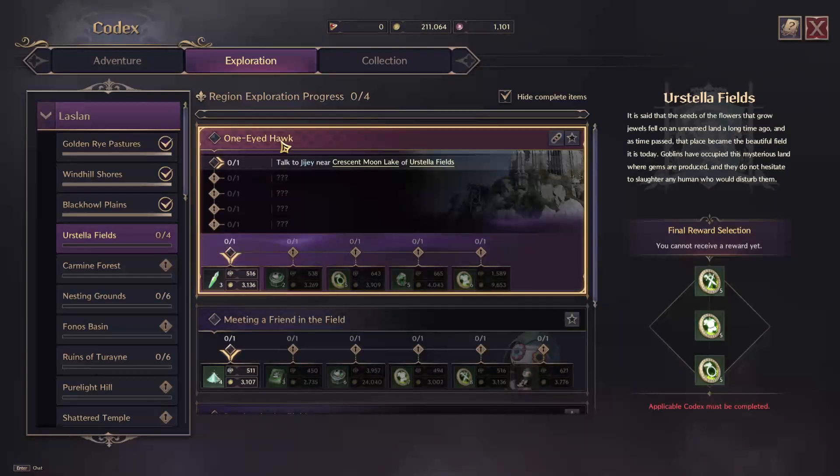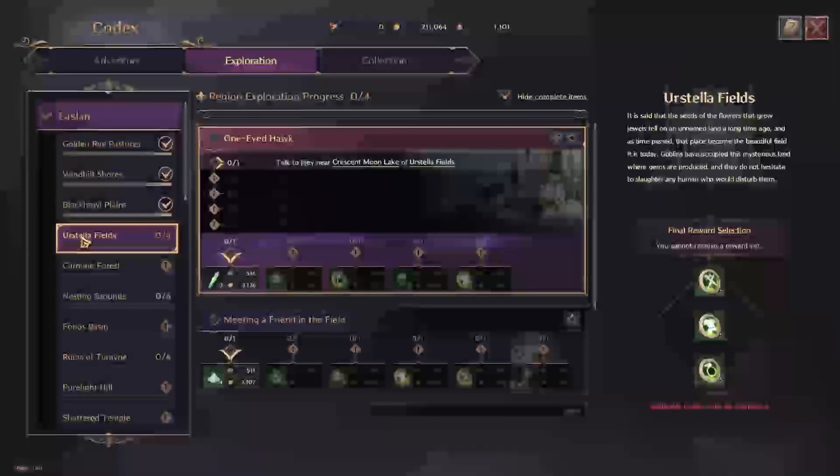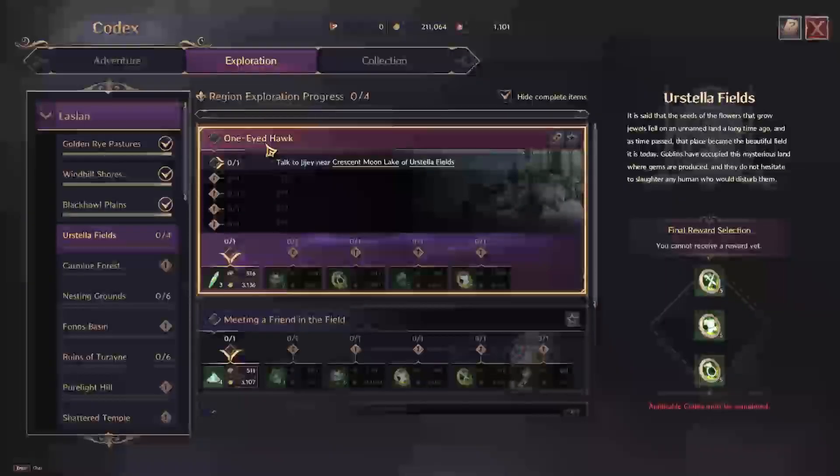I'm going to show you how to complete the Exploration Codex for Ursula Fields' One-Eyed Hawk in Throne and Liberty.